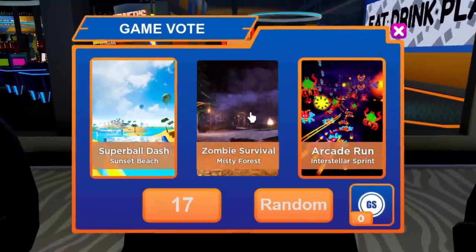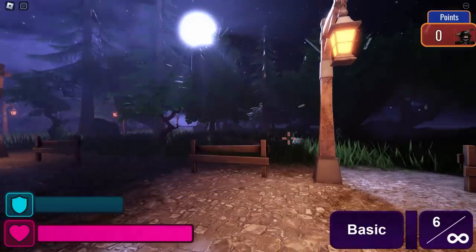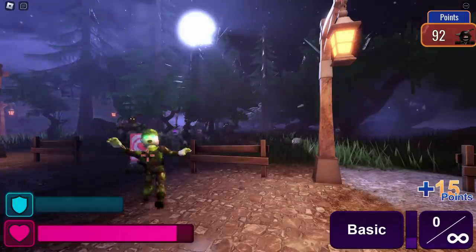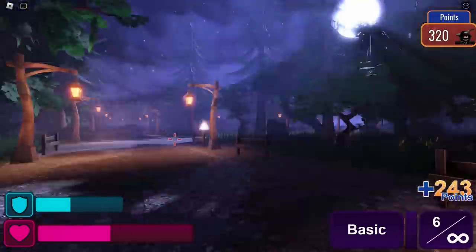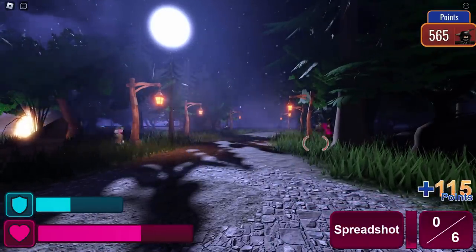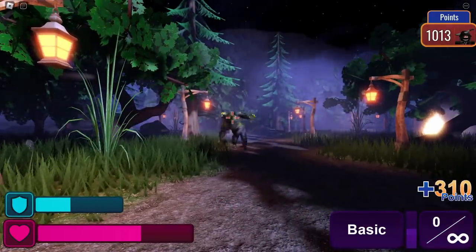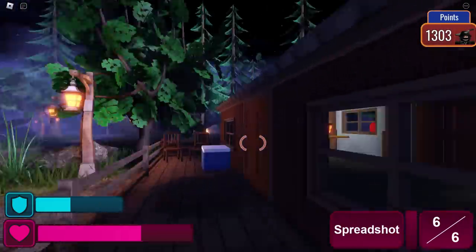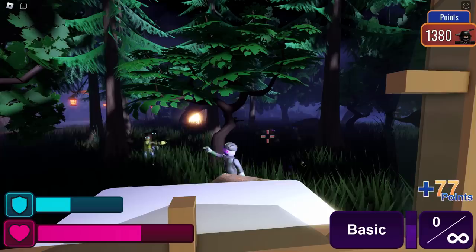Now we're playing the new map — zombie survival Misty Forest. I'm excited to check this one out. They added this just today at the time of recording. It's got zombies coming out of the ground, kind of a zombie apocalypse thing, and they're running towards you. This one was very difficult — I almost got ambushed by zombies and nearly lost half my health. Luckily I carried on shooting and got better gun upgrades and some health. One thing about upgrades: they do expire. Your basic one has infinite ammo, but spread shot or sniper shots run out fairly quickly, so keep that in mind.